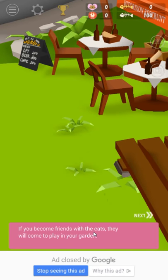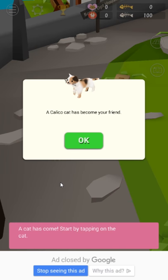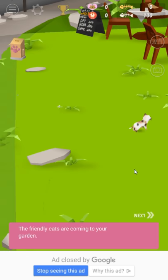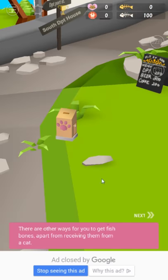This area is your garden. Become friends with cats — they will come play in your garden. A cat has come. Start by tapping on the cat. Meow. A calico cat has become your friend. This kind of seems like a mix of Neko Atsume and Abyssrium — it has kind of the hidden fish unlocks. Cats give you fish bones, and you use fish bones as currency.